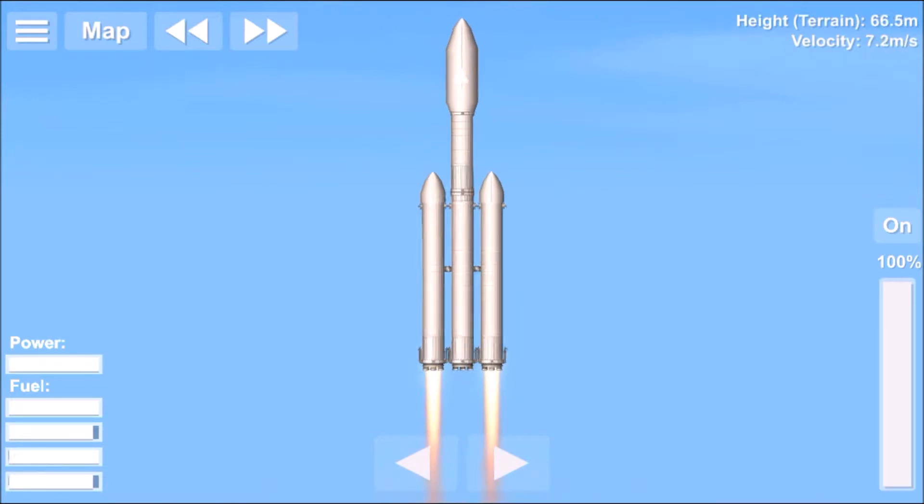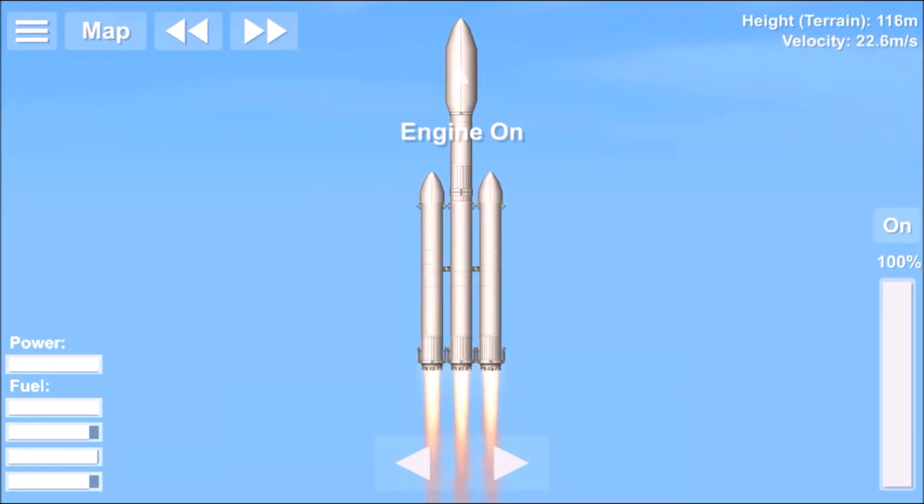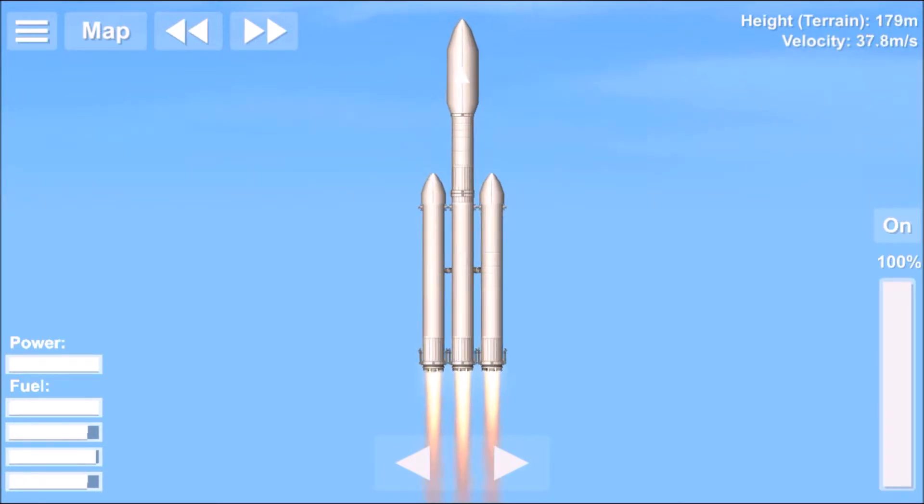And there we have it, the Falcon Heavy safely launched off the pad. The center core hasn't activated yet — there we go. I did that so the center core has more fuel than the left and right boosters, so it could fly longer than both of them, because in Space Flight Simulator you can't really throttle down one engine like you can in Kerbal Space Program.